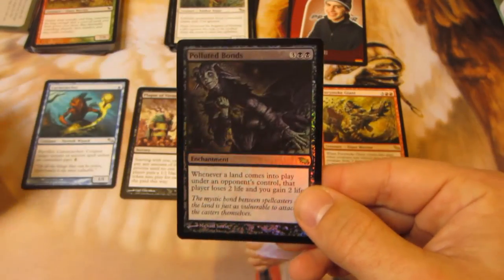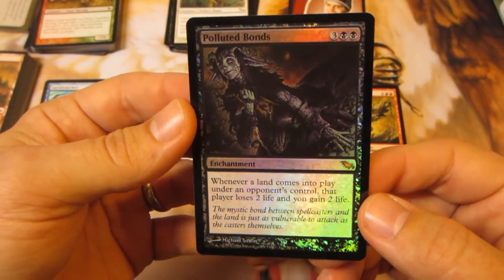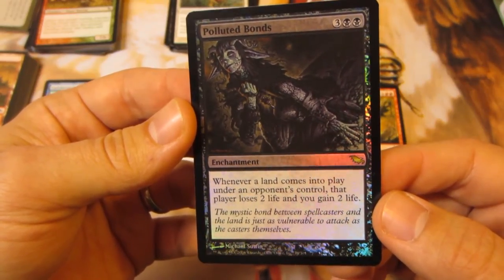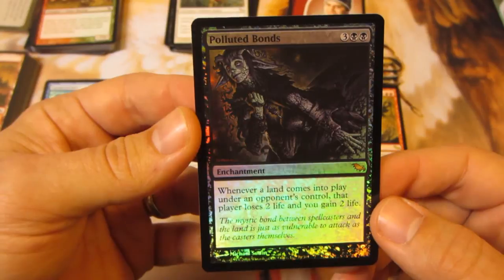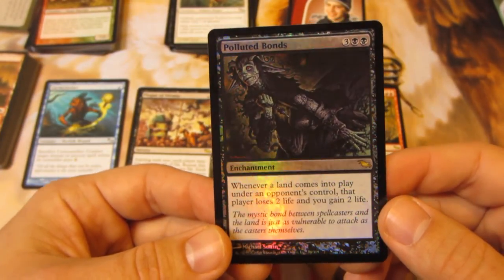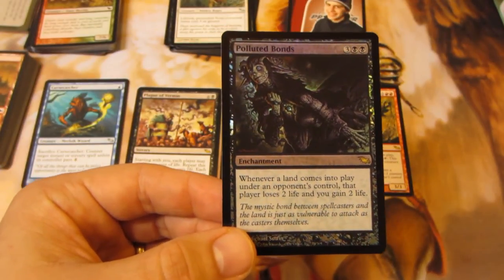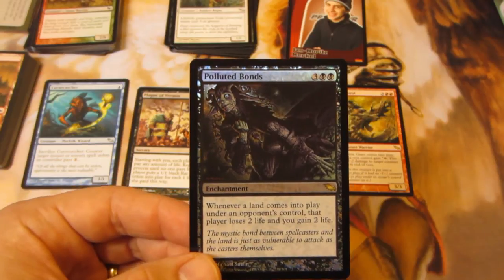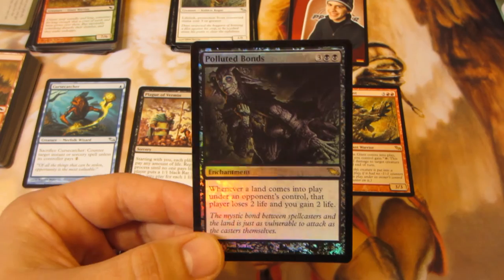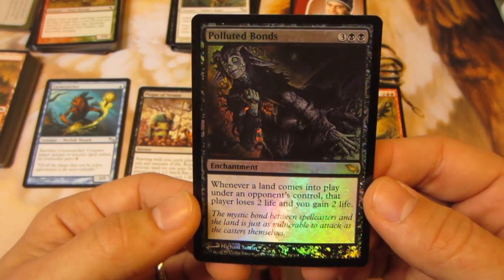Let's cross our fingers for the foil. It's a foil rare — sweet! Polluted Bonds. Whenever a land comes into play under an opponent's control, that player loses two life and you gain two life. That's fantastic! I was actually thinking of making an Esper colored EDH deck that centers around life gain and life loss combos with Sanguine Bond and Exquisite Blood. This card I think I had in non-foil, but the foil is pretty cool.